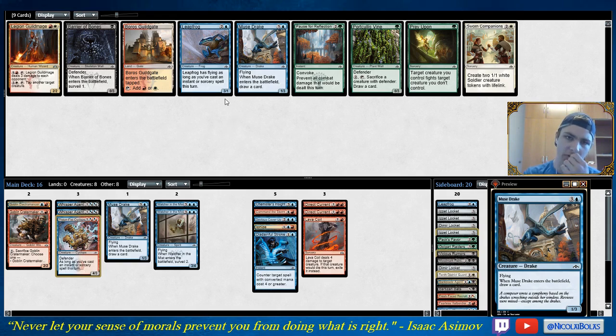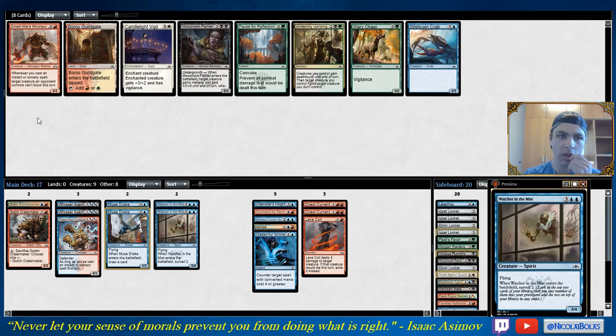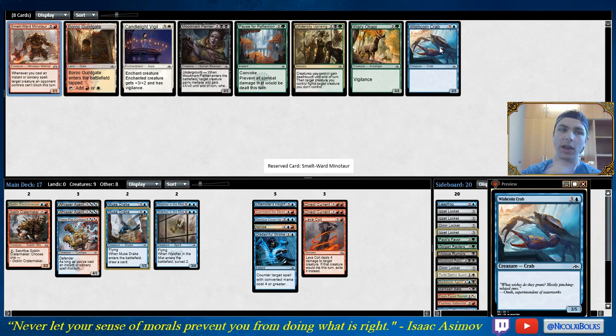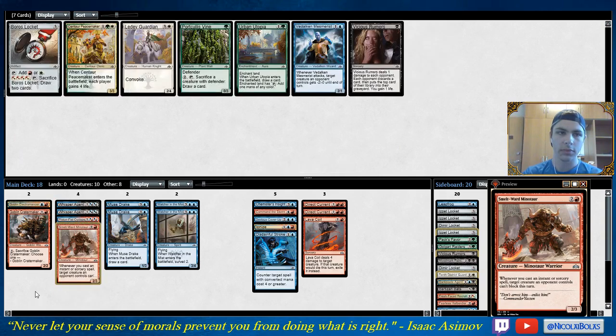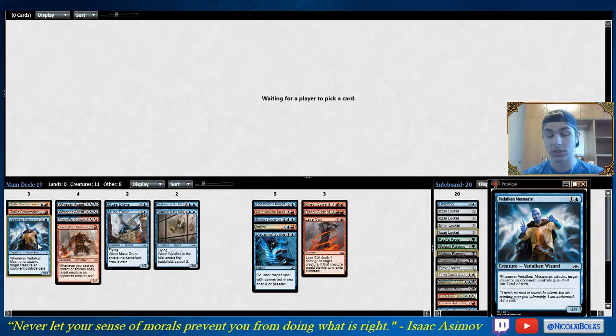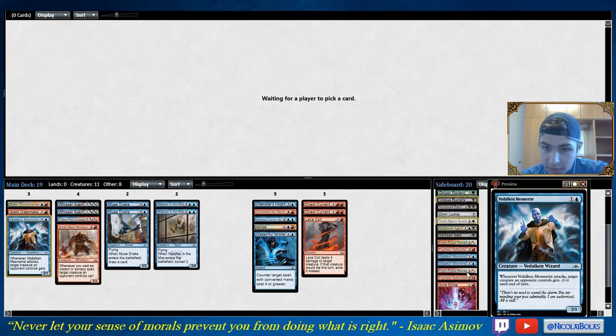This deck might actually use Muse Drake decently because it can keep the board pretty clear thanks to its early removal, but it doesn't really need card advantage either. Skarrgan Hellkite — I guess we're just going to take it. Spellheart Minotaur is nice — it's a very good card that lets you get in for big attacks later in the game. It's also just a fine defensive body. I think it's going to work out better than Wishcoin Crab overall. The Crab is a fine card — it might actually be better than Muse Drake. I'm going to take the Minotaur. And Vdalken Mesmerist came back — not going to play the Boros Locket. Maybe I'll just end up with a couple of Mesmerists in this deck.